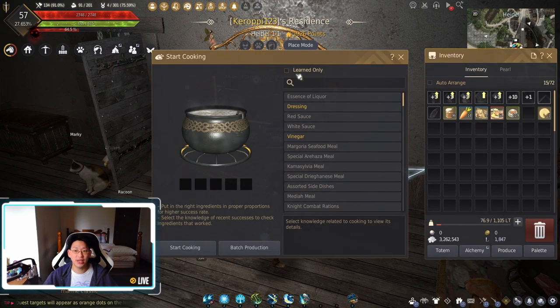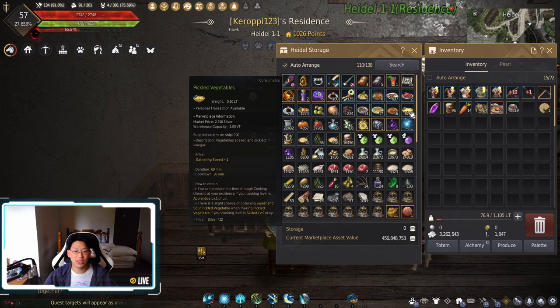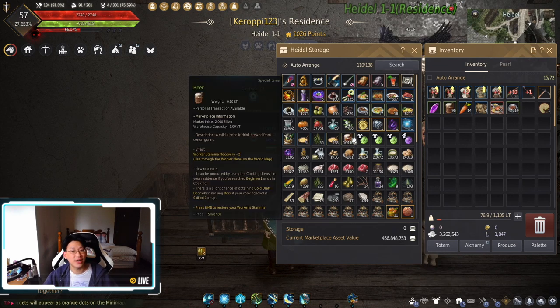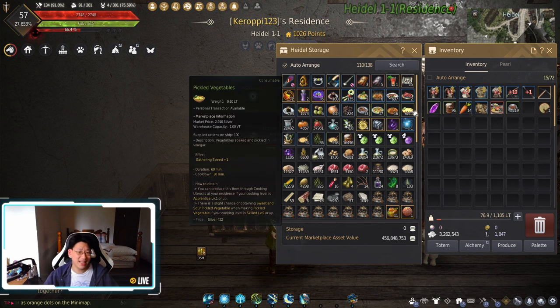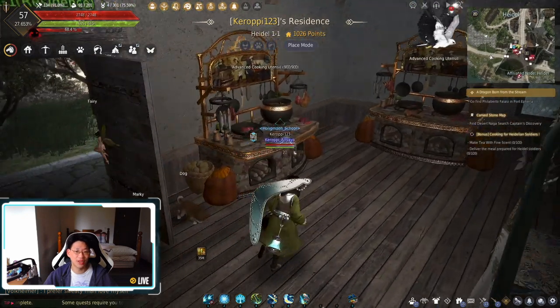Basically, it's just thinking ahead. I did not think ahead, and I ended up with a bunch of things that I didn't really need. Like, do I really need 16,000 beer? No. Do I really need 8,200 pickled vegetables? No. And do I really need that much vinegar? I had like 15,000 vinegar at one point, so how did I salvage it?